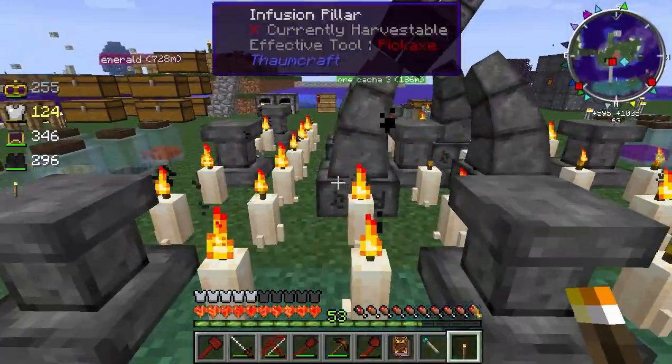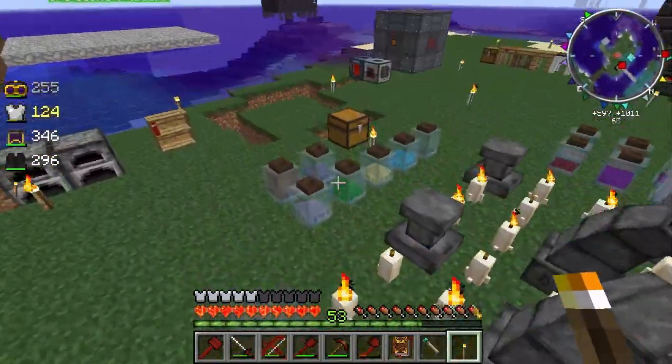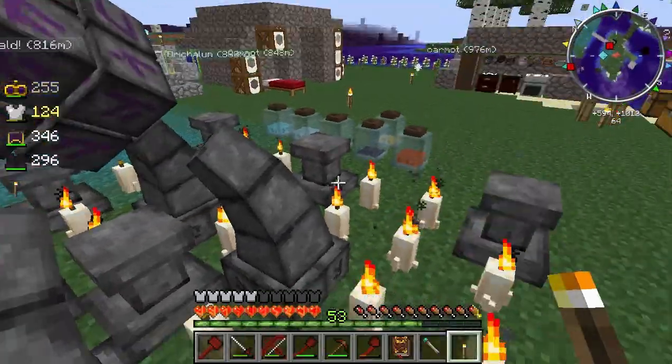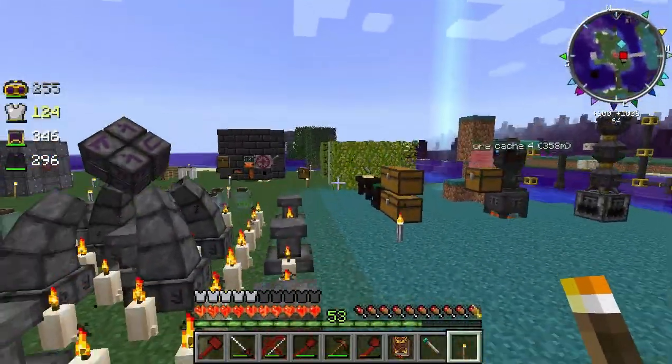The other thing I did was I stabilized the infusion cell. It isn't massively stabilized — I just made a load of tallow candles and placed them all around so that at least there are some stabilizers going on, because of something I needed to create. And I've already created it, so you don't need to worry about that.